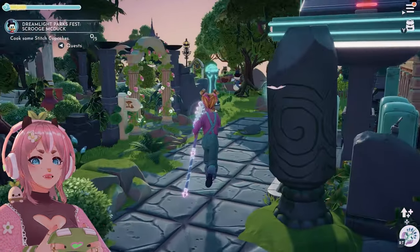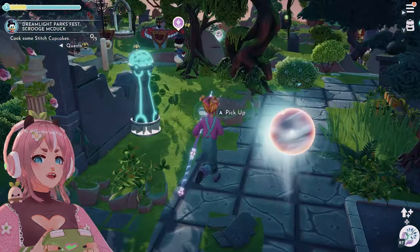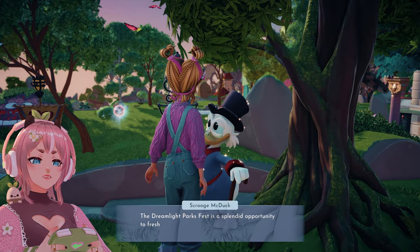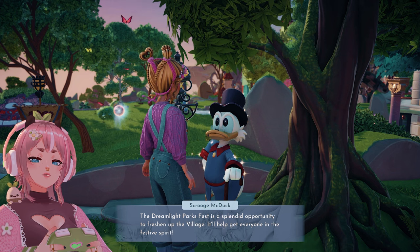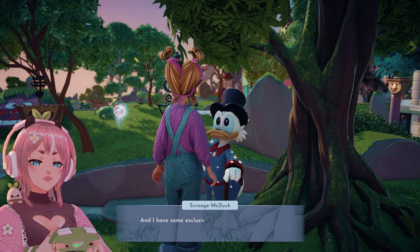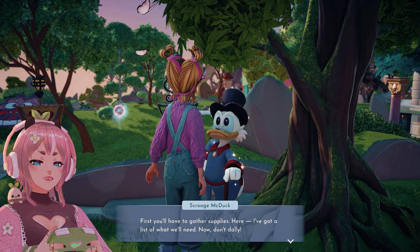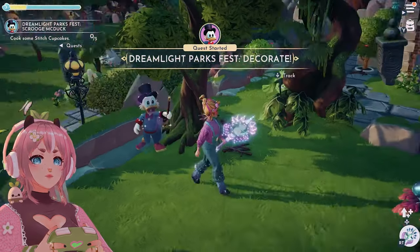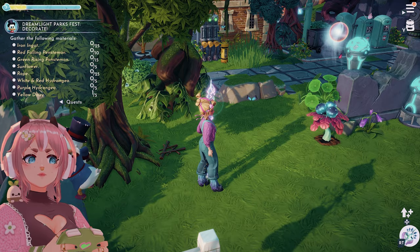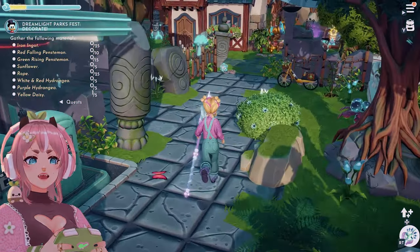Let's go see Scrooge about decorating. The Dreamlight Parkfest is a splendid opportunity to freshen up the village — it will help get everyone in the festive spirit. First you'll have to gather supplies, here's a list. Iron Ignatz, Red Falling Penstemon, Green Rising Penstemon. I wonder if I have all of them.